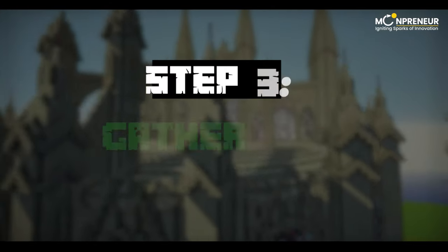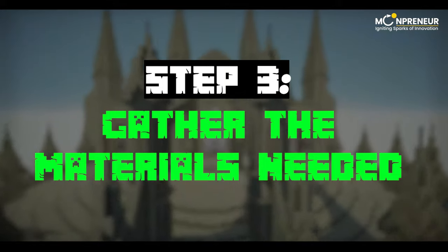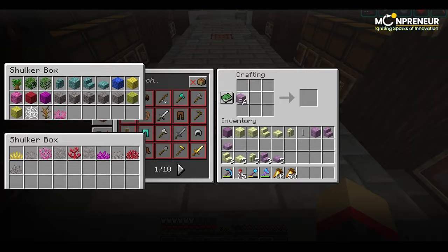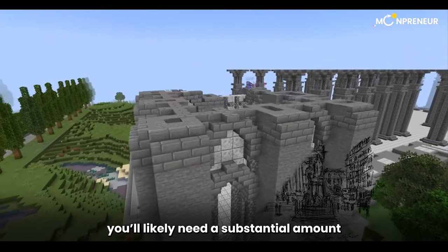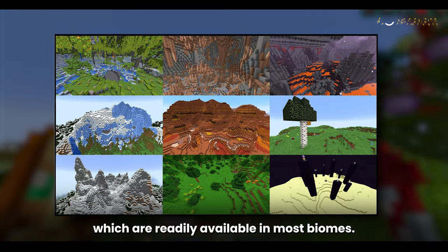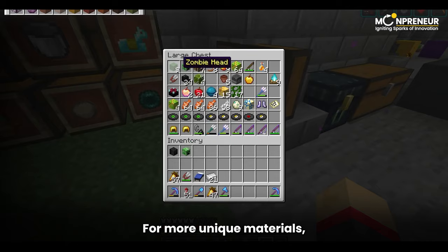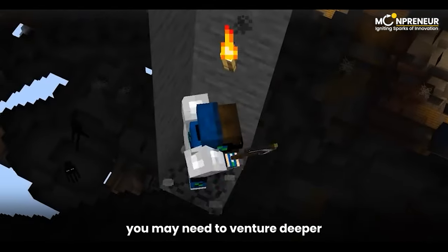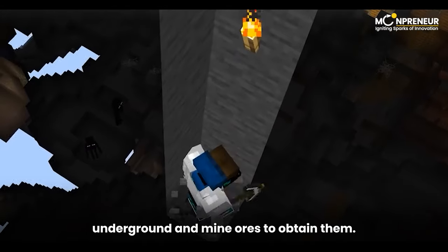Step 3: Gather the Materials Needed. Before we start building, we need to gather the necessary materials. Depending on your design, you'll likely need a substantial amount of cobblestone and wood, which are readily available in most biomes. For more unique materials, such as different types of stone or colored blocks, you may need to venture deeper underground and mine ores to obtain them.